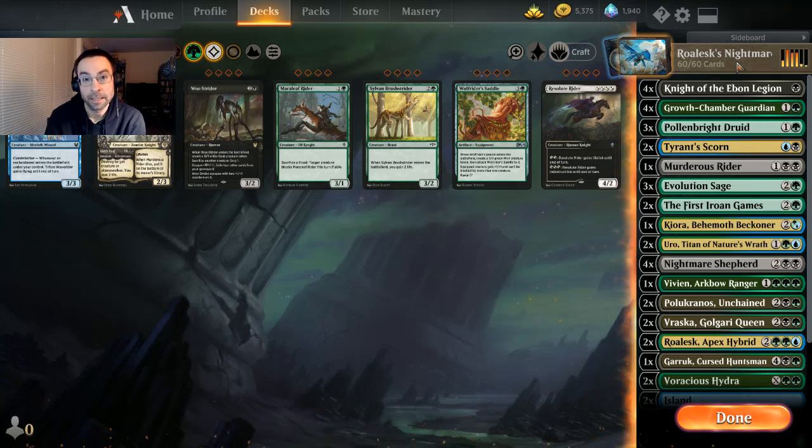What's up Planeswalkers, it's your boy K-Dog — another fun video for you guys. This one's looking at Roalesk's Nightmare — it's basically a Sultai proliferate deck. Proliferate is where you're looking to put counters on your creatures, grow them bigger, get more loyalty on your planeswalkers, and things like that. I've been playing around with it and this is the build I'm happy with after some decent playtesting.